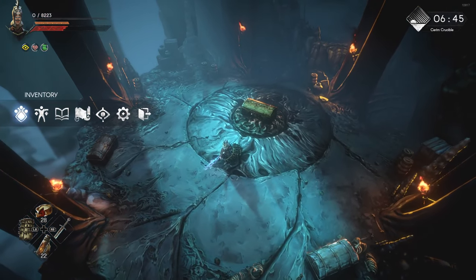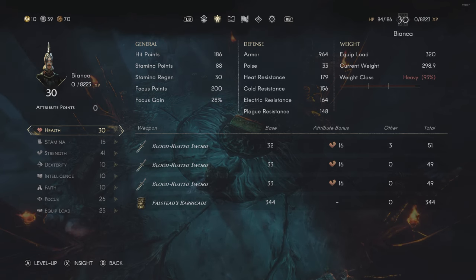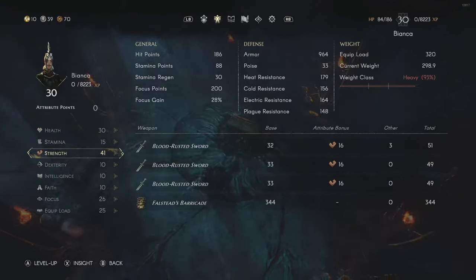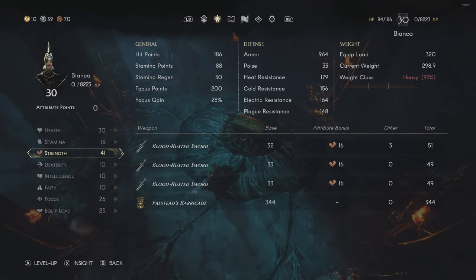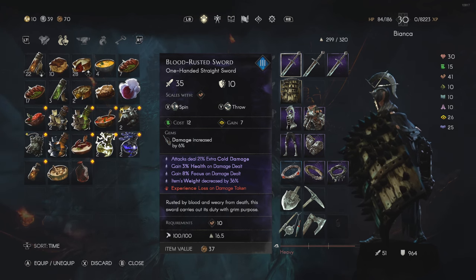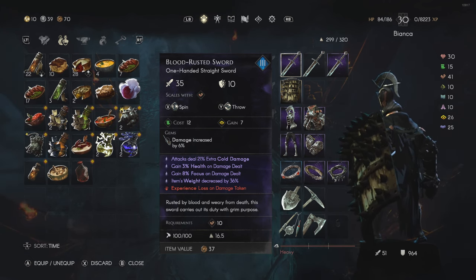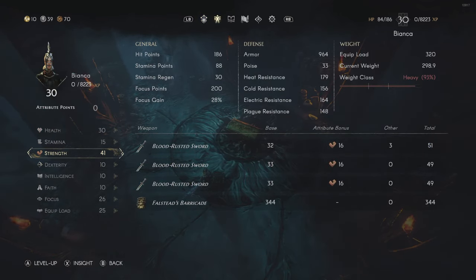Let me go ahead and showcase the build itself and what it entails. Let's start with the stats first. The stat distribution is mainly health and strength. Health is just to have enough of a buffer to take hits without being one-shot. Strength — putting points into strength — could be dexterity, intelligence, or faith; it just depends on the weapon you choose. This build is designed to be as cheap as possible. I'm using a blood rusted sword, which you can purchase from the blacksmith in town, and you can start using it from level one.